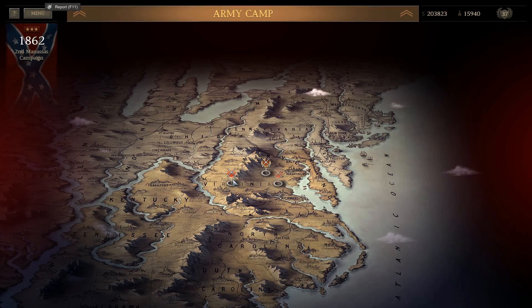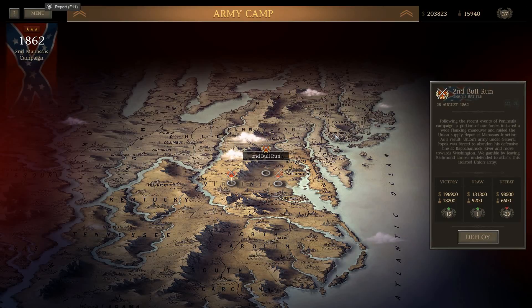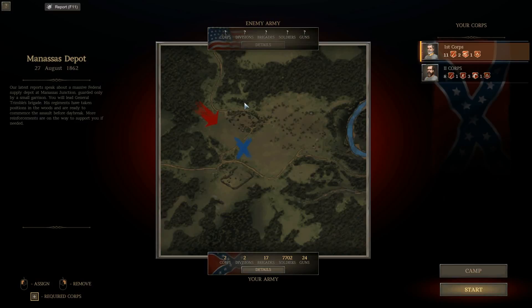Let's look at the battle map. Again, the 9th. Now I don't want to go to Bull Run — give me the other option. So it looks like we are on there first. Regiments take position in the woods race. So we're not using our own troops. Two corps, two divisions, 17 brigades.